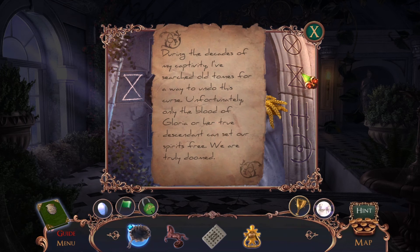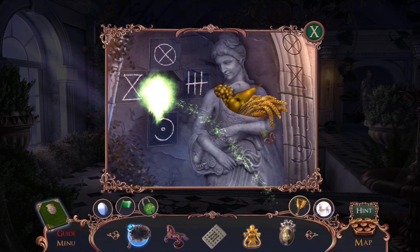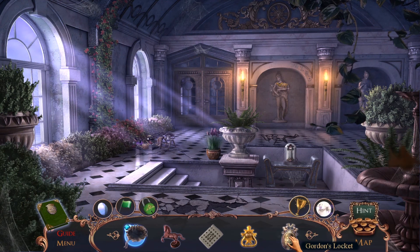During the decades of my captivity I searched old tomes for a way to undo the curse. Unfortunately, only the blood of Gloria or her true descendant can set our spirits free. We are truly doomed. It seems that Eleanor is crucial in escaping this place — without her I could share the same fate as William. Got a door knocker and Gloria's locket.